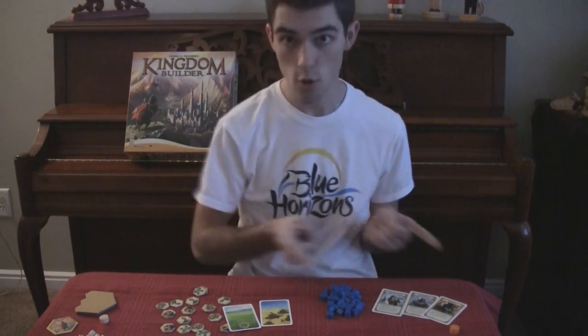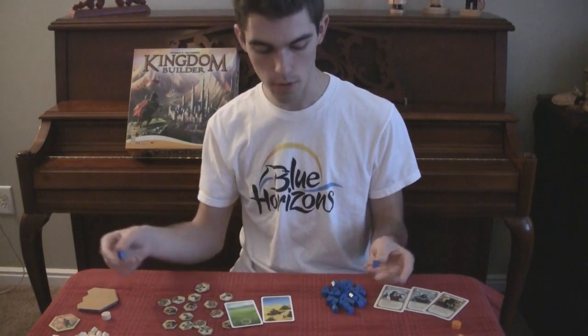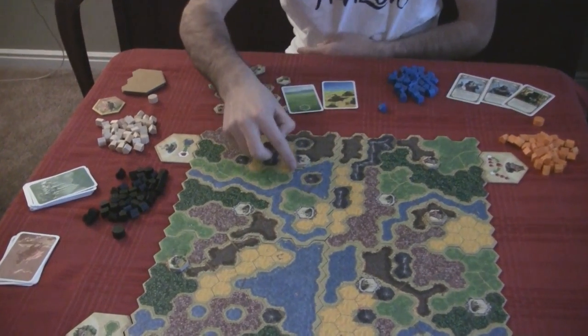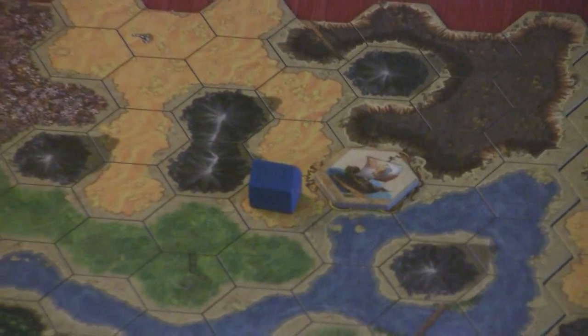People block you, and other people have powers and you have powers which tweak the rules. Powers are what I mentioned earlier — these tokens here and the things on the side of the board. How you get a power is you build next to one of these gold-lined hexes. So if I built on a sand spot here, I would take this token and it would give me a special power.